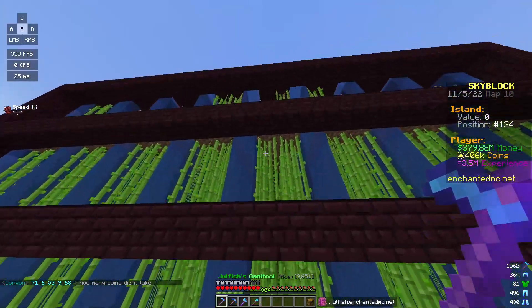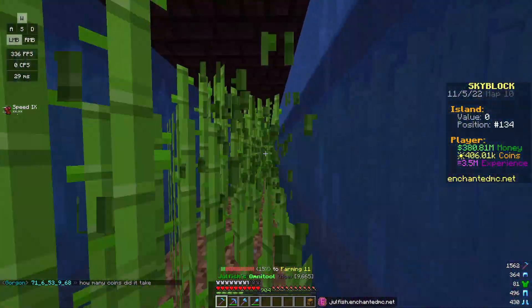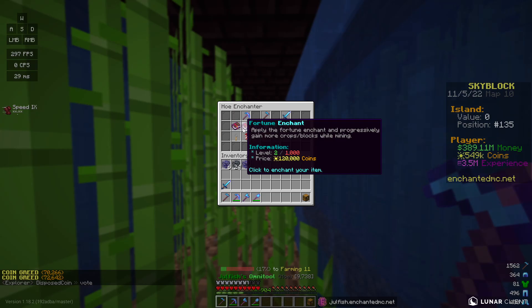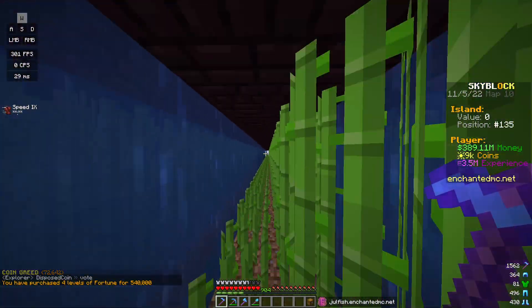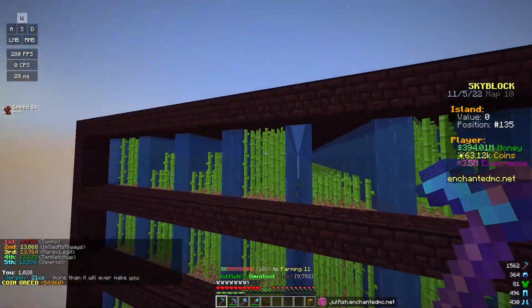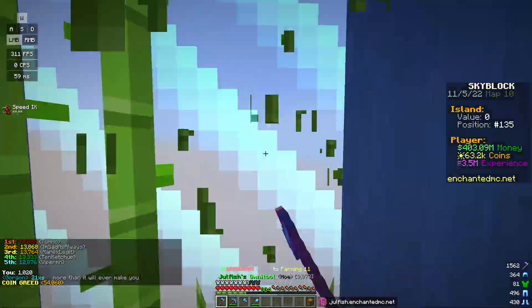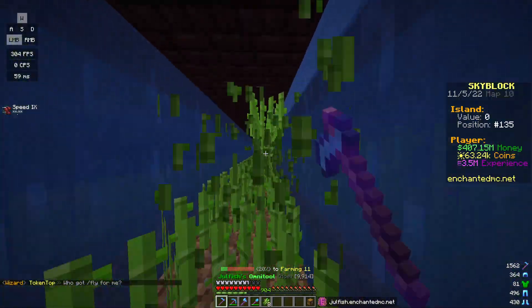We're finally done with the cane farm officially - every single row. We're going to drop the last 400k. Cane farms are freaking overpowered! Let's get four more levels of fortune so we make a tiny bit more money. Later off-camera I'm going to be grinding like crazy to get tons of coins so we can have a super overpowered cane hoe later on in the series.